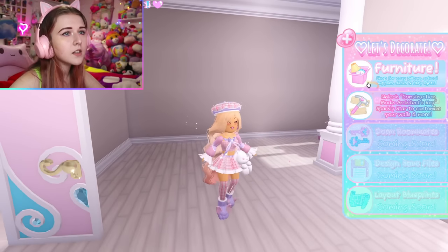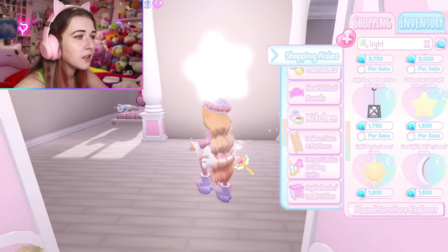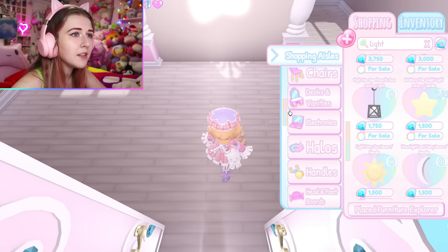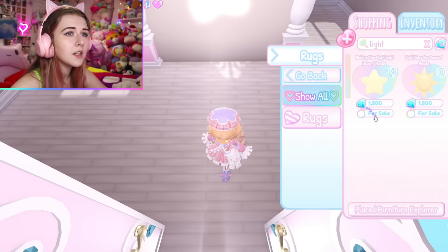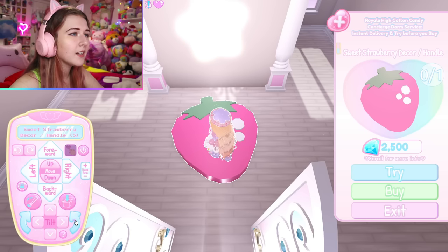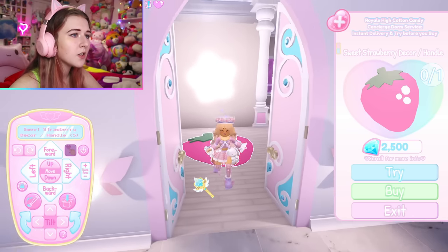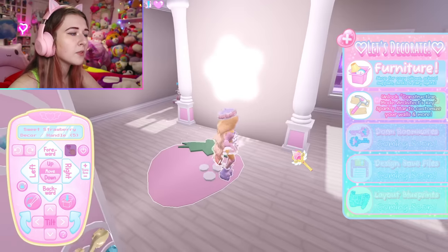There's still a lot of empty areas. I recommend always putting a wardrobe area — it will make your place look a lot better. In the little entryway area, I recommend putting a rug here, like a welcome mat. You can actually use a lot of the handles as rugs. Make sure to put it at a tilt so it feels more like a rug, and move it down as far as you can so you don't elevate when you walk over it. Now we have a rug and it feels way more full.